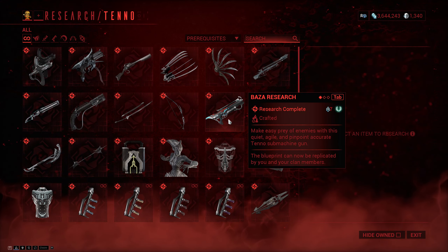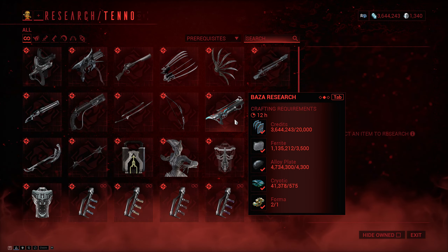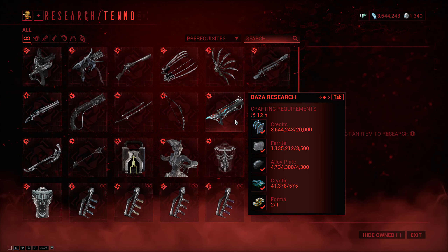You can get the blueprint for the Baza from the Tenno Lab in your dojo, and it does require 4 forma, some cryotic, a few alloy plates, some ferrite, as well as some credits.